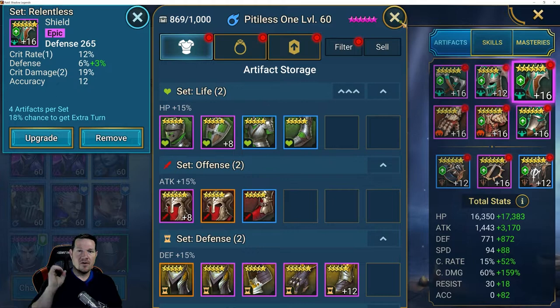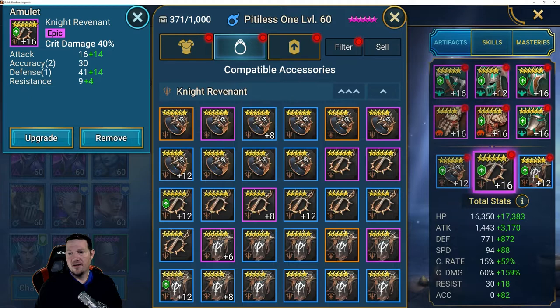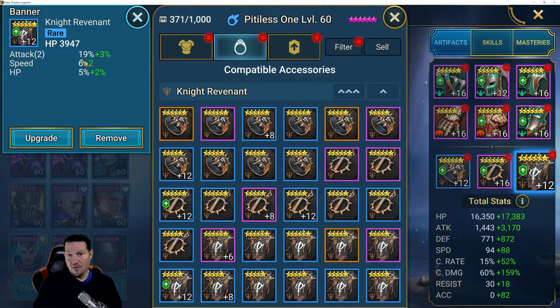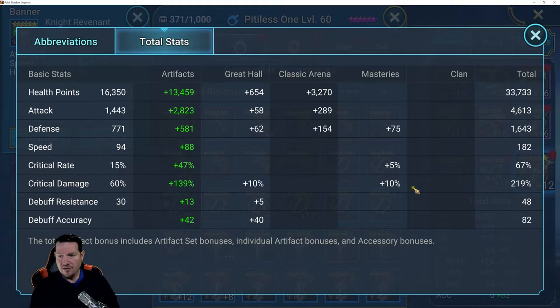This guy needs zero accuracy — any accuracy I got just happened to fall in the numbers. I went with an attack ring, a crit damage necklace, and an HP banner with some attack percentage. That roll on attack percentage was so good I ignored the attack banner. If I could find an attack banner with that kind of roll and speed, I would absolutely wear it. And I haven't even rolled some of this up — this is a middle-of-the-game, middle-of-the-road type build. I didn't put crazy gear on him.